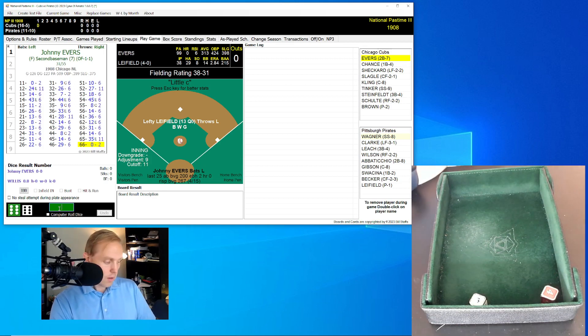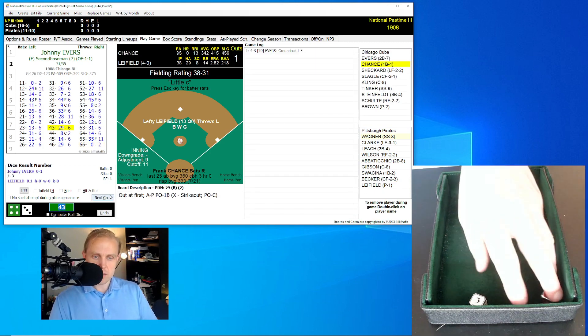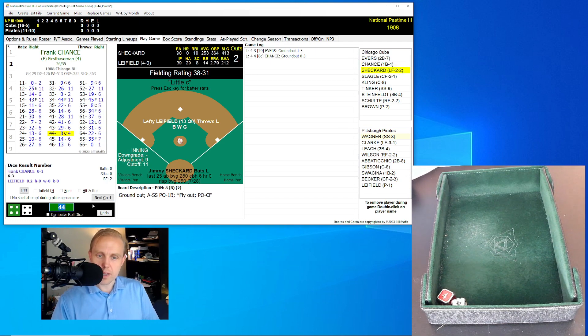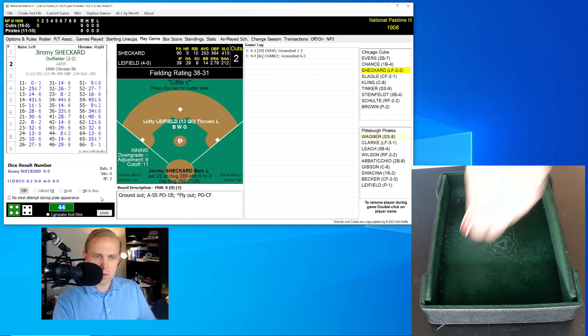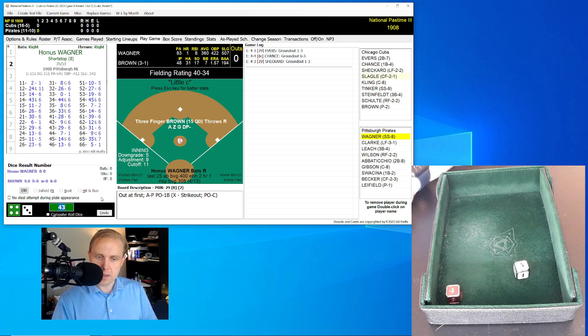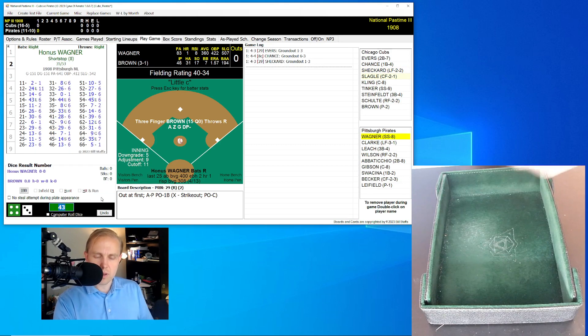Johnny Evers will lead this off for the ever-victorious Cubs. He rolls a 43 for a 29 — that's a shot back to lefty Liefeld. The pitcher goes to first, one away. Frank Chance rolls a 44 for an eight, ground ball shortstop — it's going to be Honus Wagner on to first, two gone. Jimmy Sheckard rolls a 43 for a 29, back to Liefeld, and he goes to first. We go to the bottom of the first.